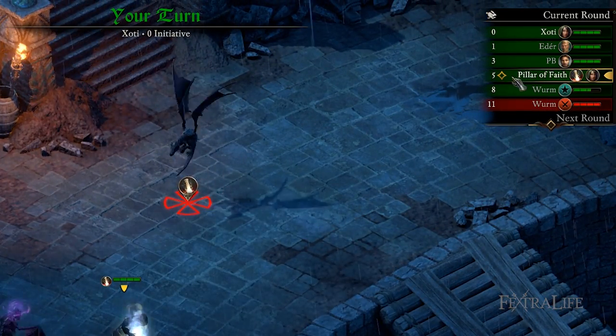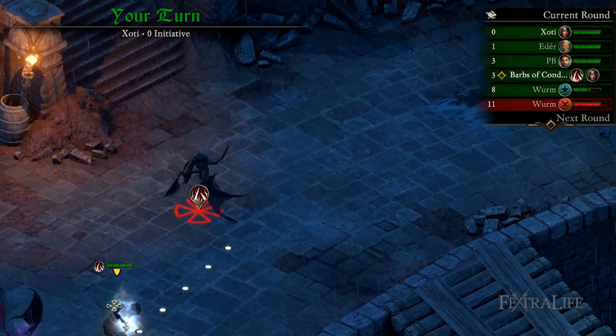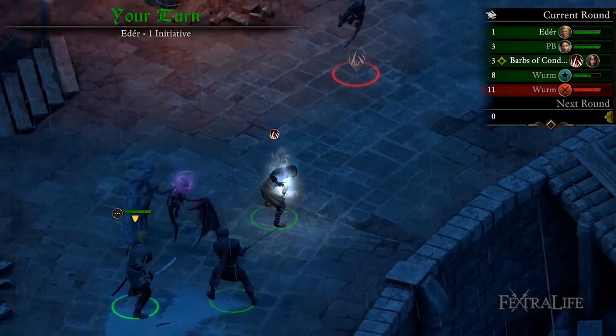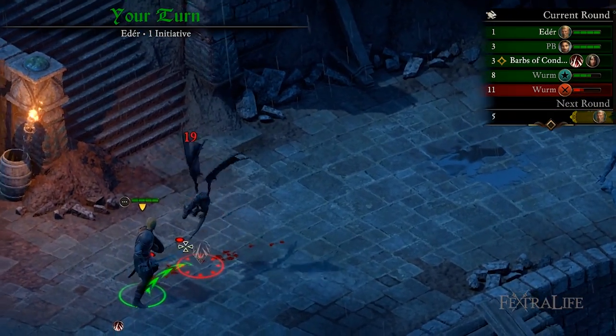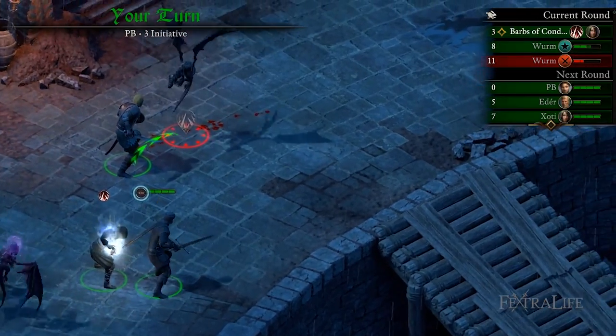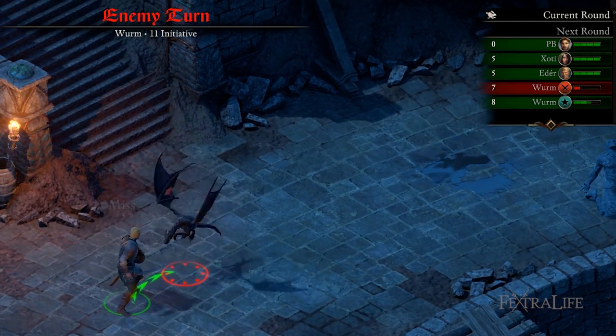One particularly interesting thing to note about spells with cast times is that if the cast time would put your spell's casting after all characters in a round, you will actually cast the spell at the beginning of the next round instead. In this case, you will get two turns on that round, with your second turn being only based on the initiative of the spell you cast, but not also the cast time.